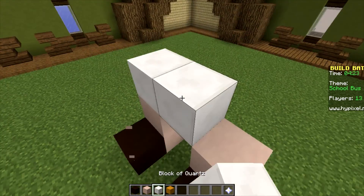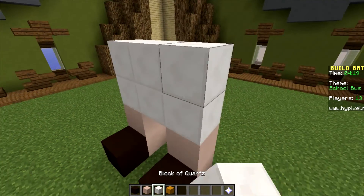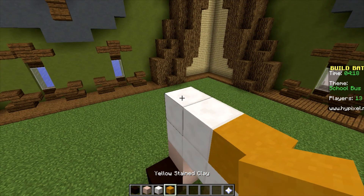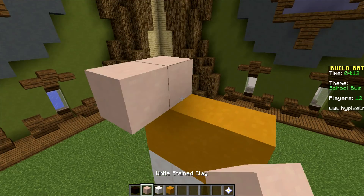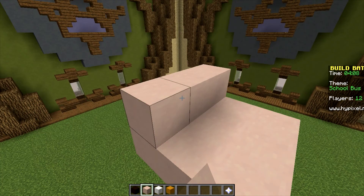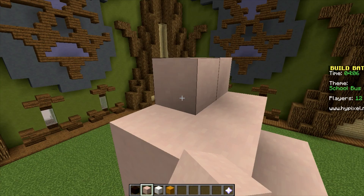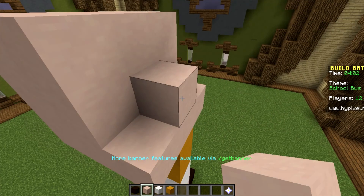Let's make them wear white pants, then let's make them wear yellow t-shirts, and then let's make this head three by three — three tall and three short.